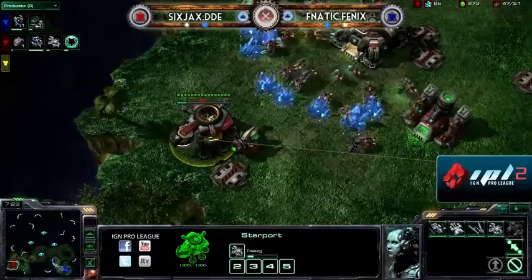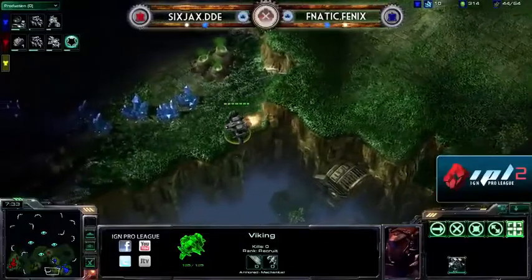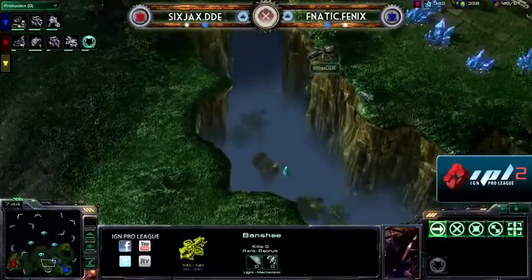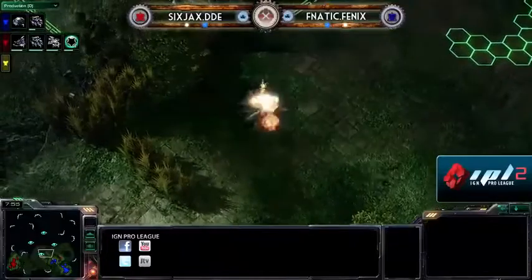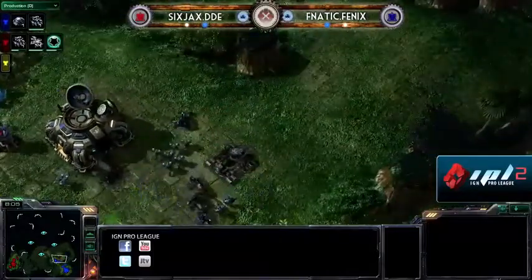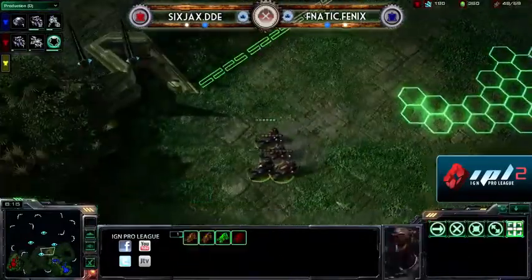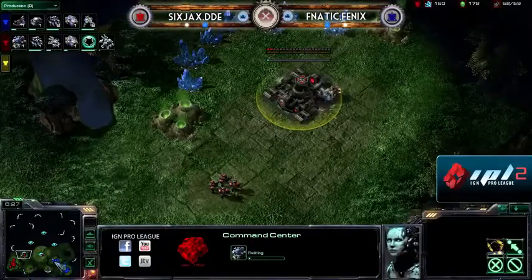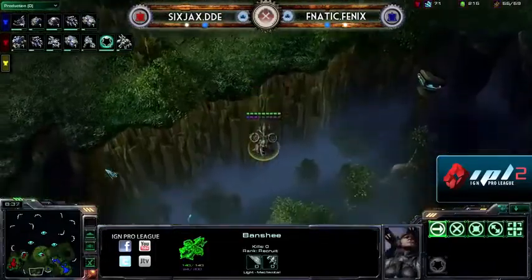Both players are dropping down their Orbital Commands at their natural at about the same time. That Banshee is about 60% of the way done, and Phoenix does have enough gas to go right into siege tank production if he so desires, and indeed it is coming up. Banshee number one started — we'll see how many Banshees he throws into this composition. DDE does have a pretty good force, and if he mitigates the damage done from the Banshee, he actually has the larger stand-and-fight style force. The Banshee manages to steal one kill. DDE has to turn around — this Banshee is going to be annoying all the way back. A Medivac comes in just in the nick of time, healing up those Marines and making them strong enough to take out that Banshee heads up.